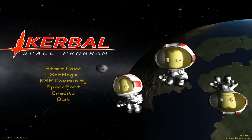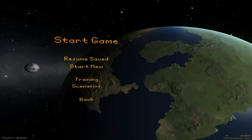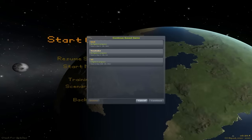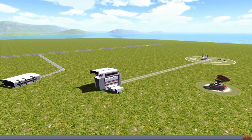So the first episode we're going to go straight in and we're not going to do a manned mission today. We're actually going to send up — this is our first part to our series. This is going to be like a realistic space agency series, so the first thing we're doing — we should send up a satellite really first.